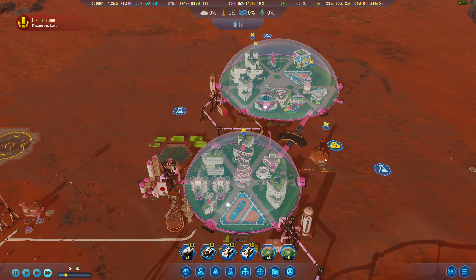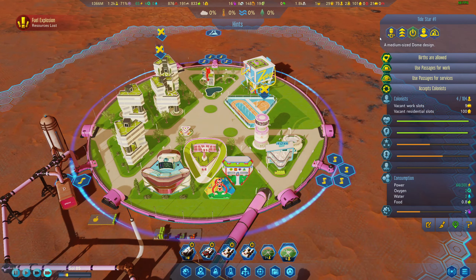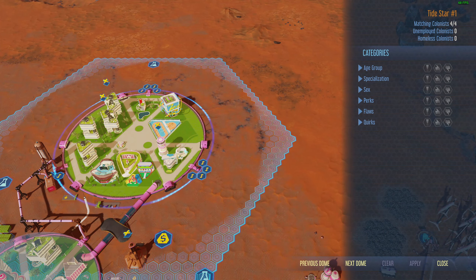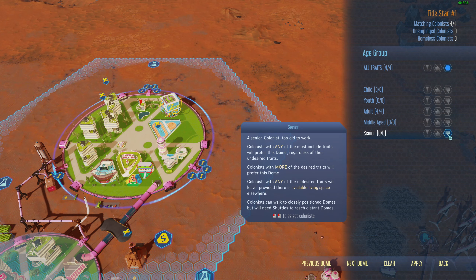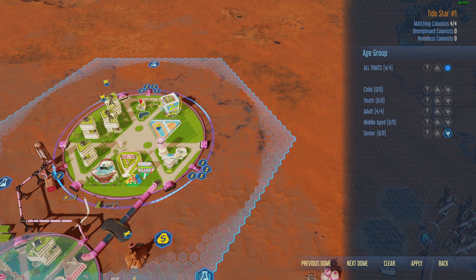Welcome back to Surviving Mars. In this episode we're focusing on getting our breeding dome up and running. I'm trying to get people to come in here, and one way I can force that is by looking at traits. This is also our education area, so we don't want senior citizens in here — we want people of breeding age. So we're going to say no senior citizens and apply that.